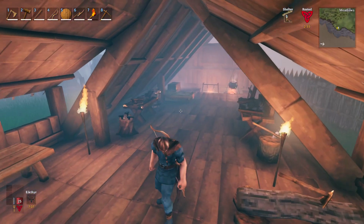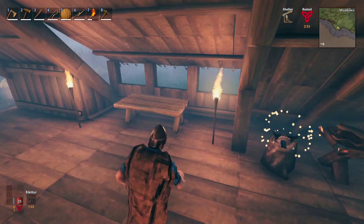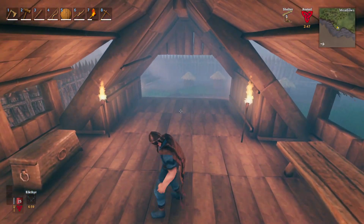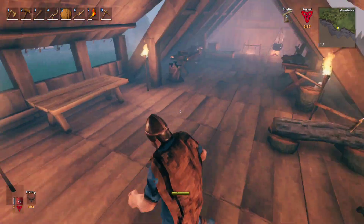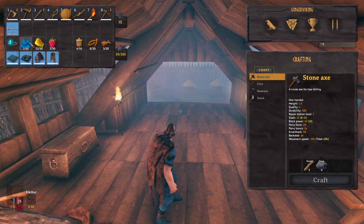Welcome back. Today we're going to talk about an interesting topic in Valheim. As you can see in the bottom left, we start off with 25 health as the baseline, and stamina is just three little bars as baseline.